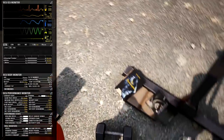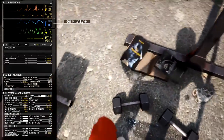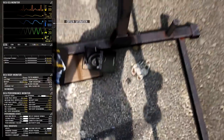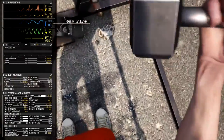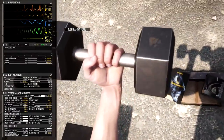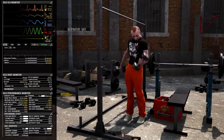Oxygen saturation, or SATS, measures the percentage of hemoglobin binding sites in the bloodstream occupied by oxygen. In short, keep breathing. Scientific researchers have confirmed that you live longer if you keep breathing. Respiratory rate is a sinus breathing curve. It goes up and down and up and down and up and down, like the plunger in my toilet after eating too much curry. Got it?